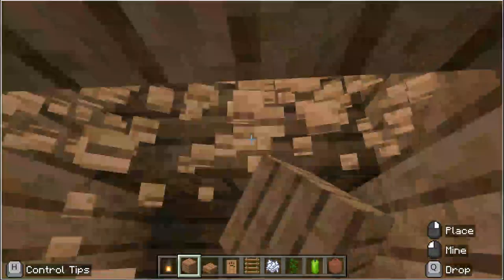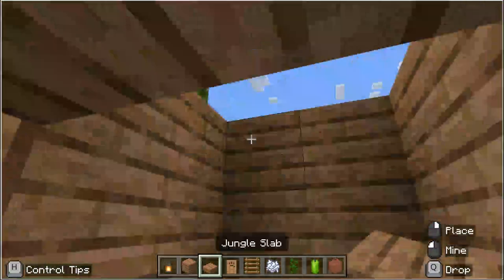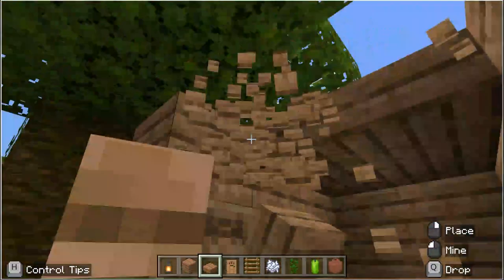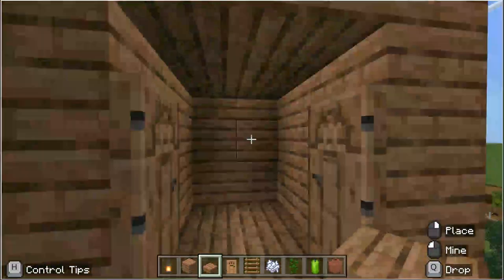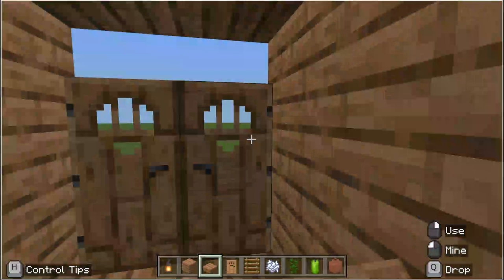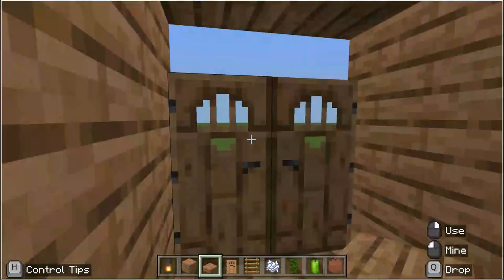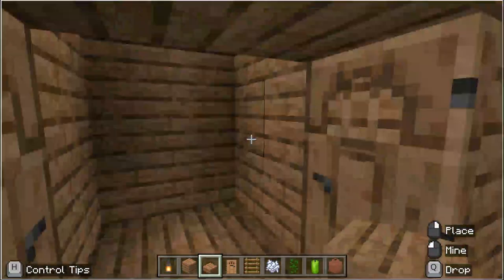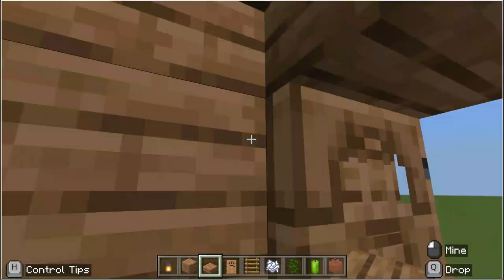Now if you want, you can make the roof out of slabs. I personally think it's nice to have slabs above the doors as well, so there's kind of like light coming in over the doors. It's also nice to have slabs on the bottom level, as it makes your roof look nicer.